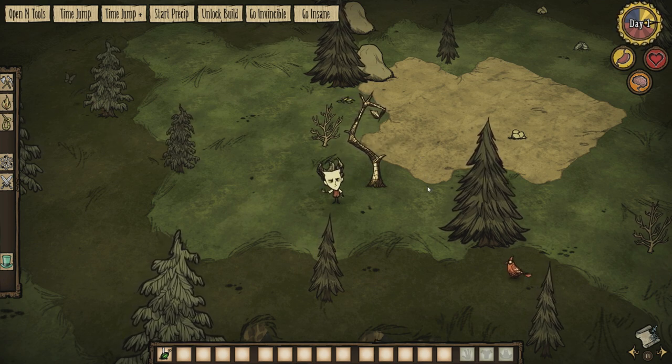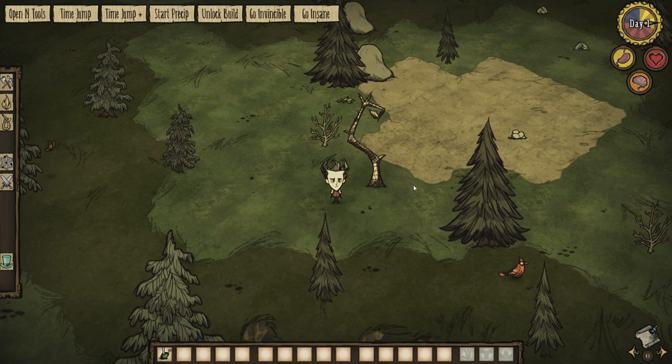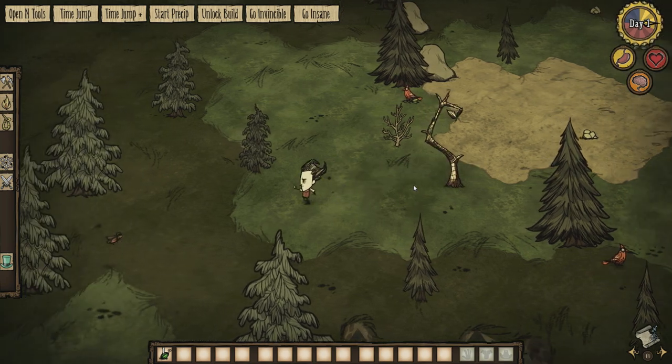You can usually only find seven to ten trees on the entire island, and they also have a minimap icon. So if I move away — there we go — look at that. Cool.